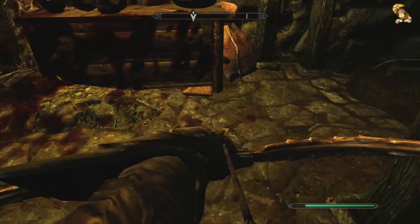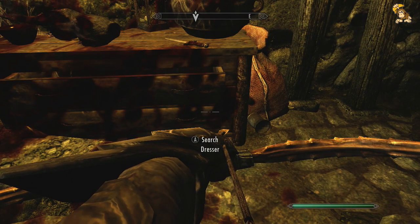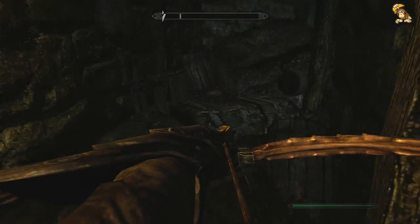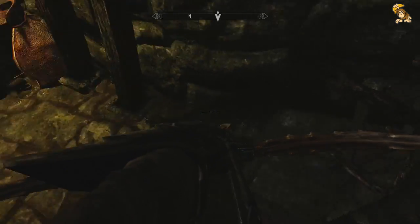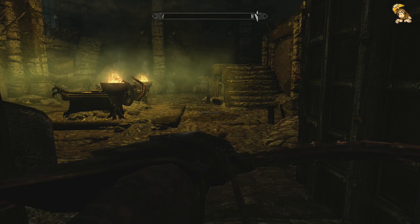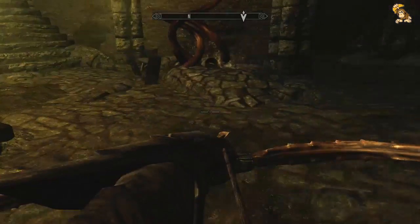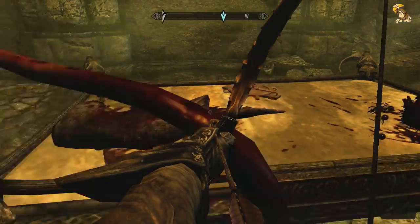Take the dagger — because hopefully in an upcoming episode, not too long from now, we are actually going to start enchanting and see if we can get enchanting up to 100. Because what I want to be able to do is dual enchant. So when you get to level 100 you can actually dual enchant items, which basically means, for example, you could make a set of armor which you can then use for both one-handed and archery. So that's going to be really useful.